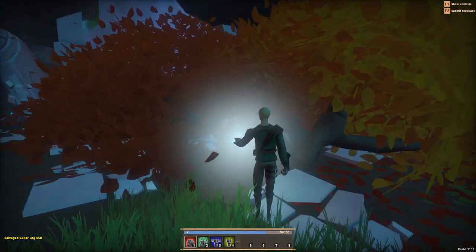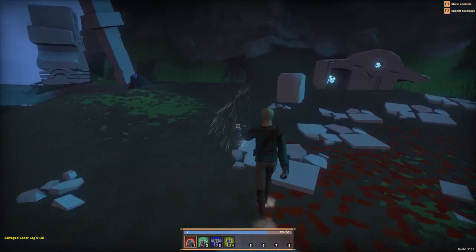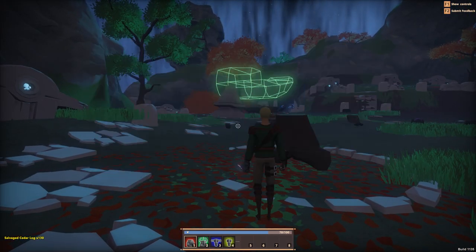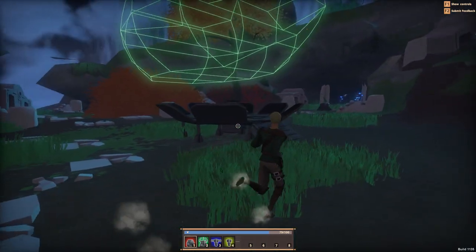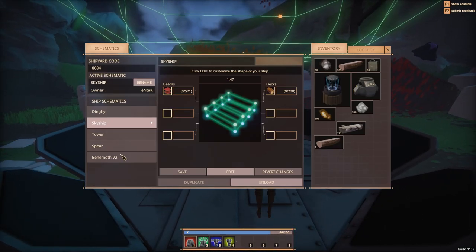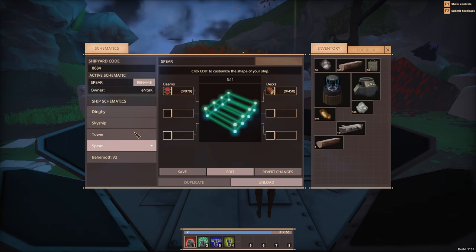Should be able to get enough wood for everything we need. I wonder if we should just go to the biggest ship and not waste time with the small stuff. How much wood do we have? 355. What's the biggest one cost? Let's check it out. The biggest ship is the Behemoth at 800 and 1823. The Spear - which sounds fast.